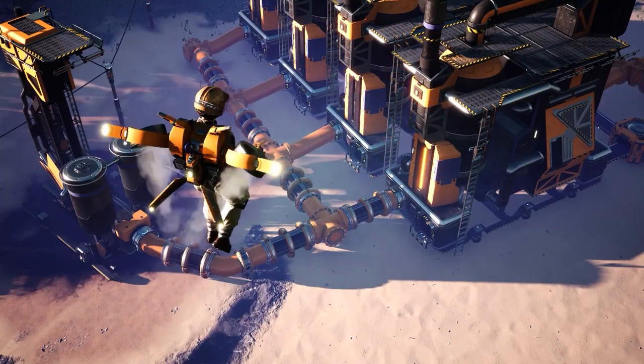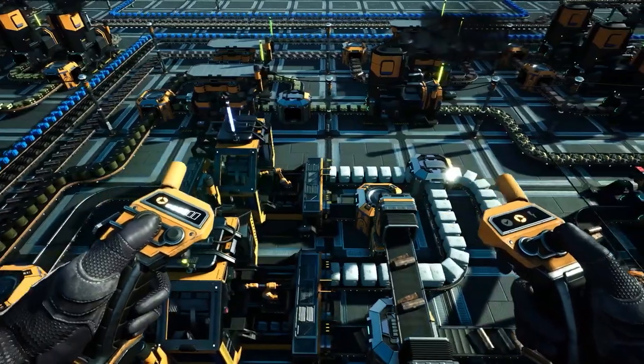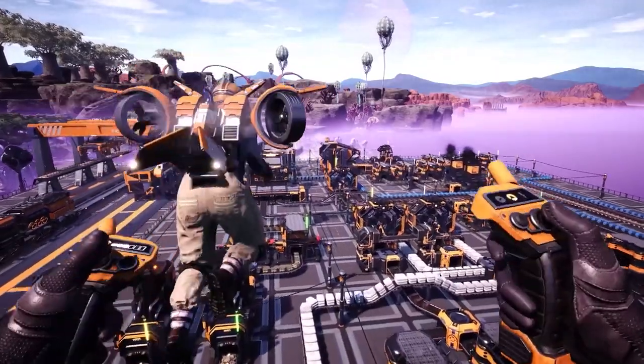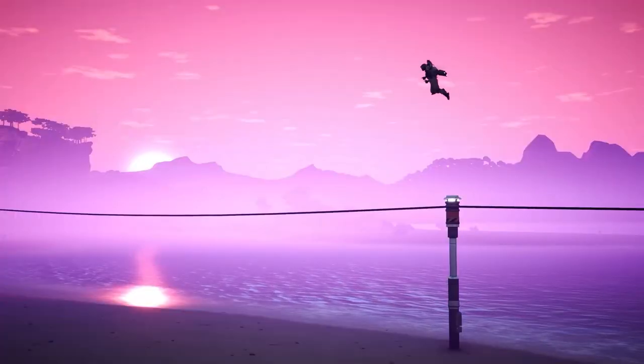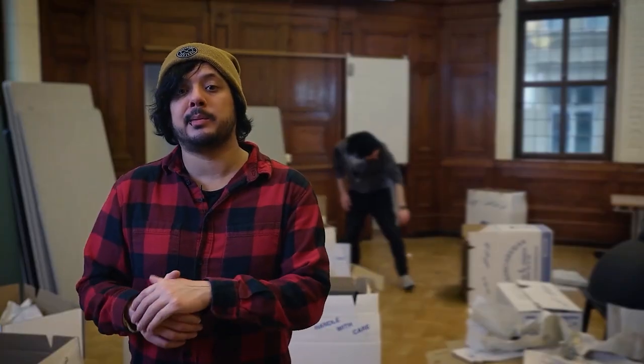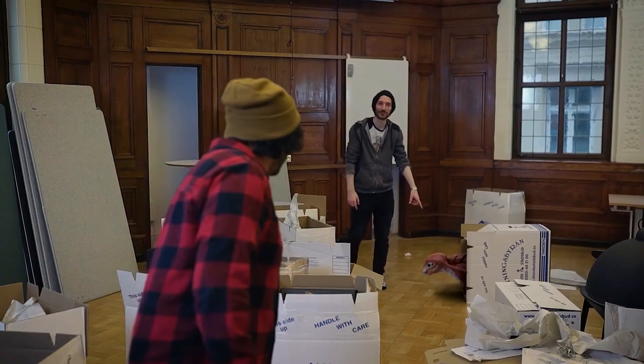The hover pack uses power from the grid to function by wirelessly connecting to nearby power connections like power poles or the connectors on buildings, and it allows players to fly through the factory and hover in mid-air. Not the fastest way to get around but definitely the best option for pioneers looking to get a good overview of their production lines and to build from a higher vantage point.